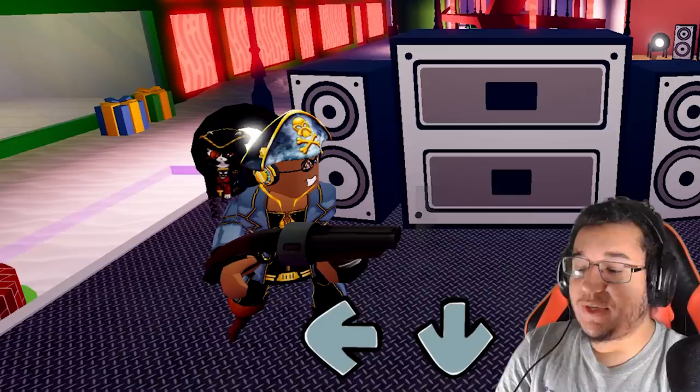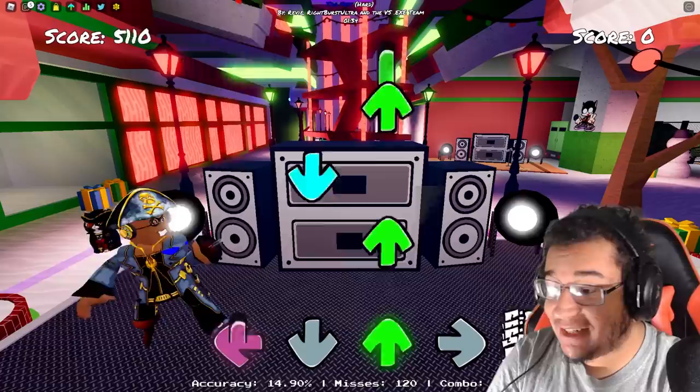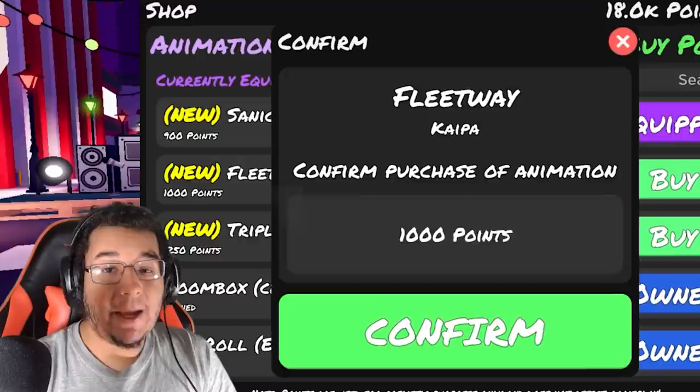So when you're held right, you're holding a TF2 Scout shotgun. Up is like you're holding that blue flower, down you're doing a spin dash, and then left you're actually holding a sniper of some sort too. It's definitely a great animation. I definitely like it. Here's how it looks with some gameplay as well. Honestly, the Sanic animation is expensive, but it's definitely worth it.